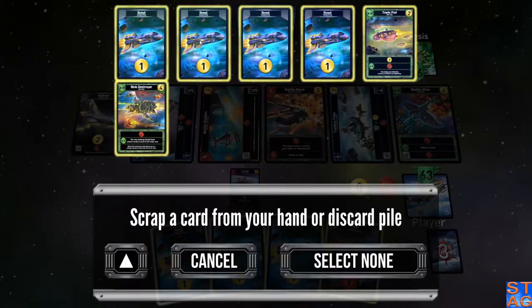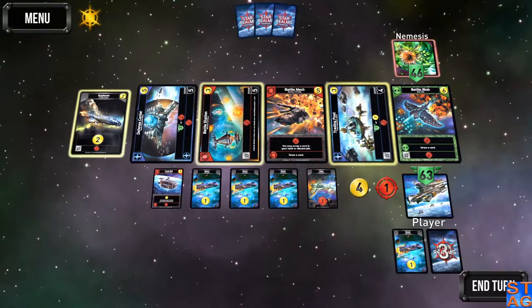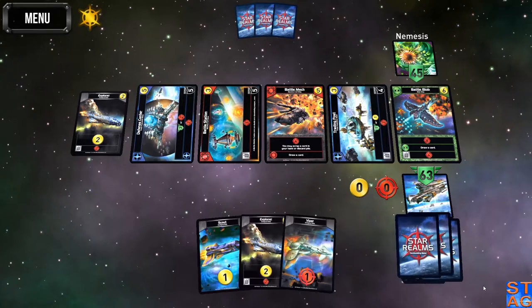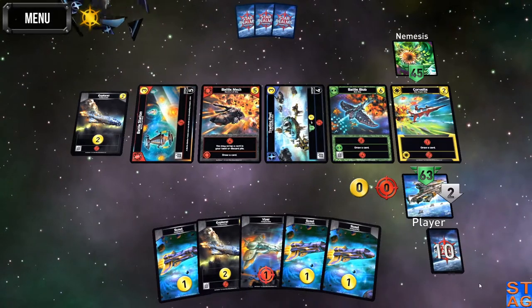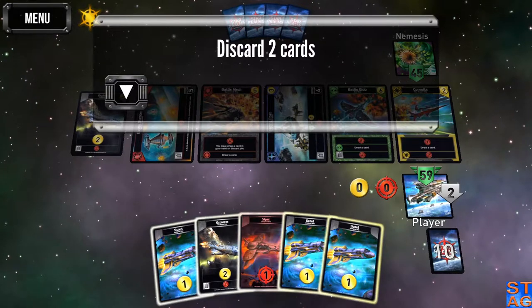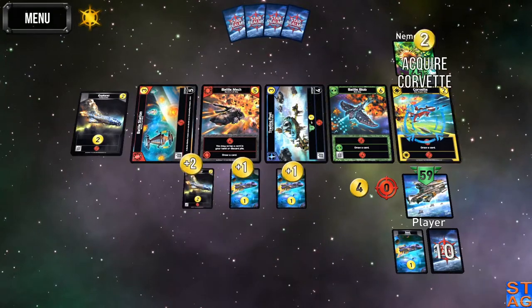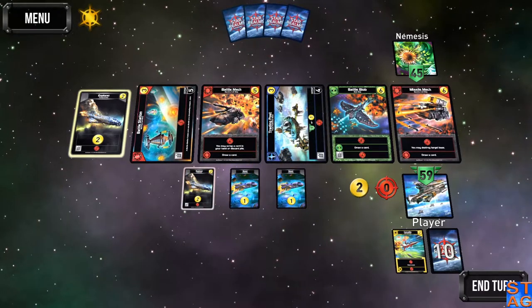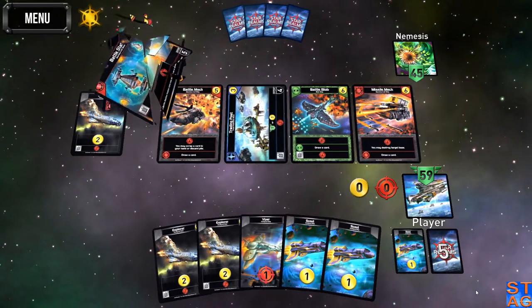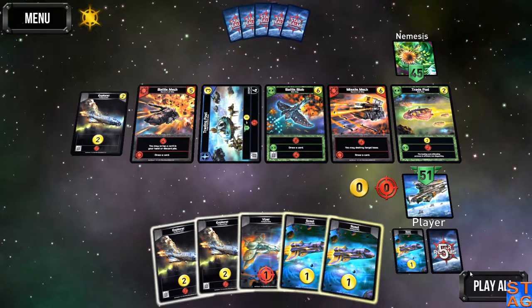It's already doing six damage to me each turn. Trying to avoid going for the bases. The battle mech — if I can get that, it's going to be really helpful. I'm discarding two. I'm not going to be able to get the battle mech, but I can get the corvette and one other card. Corvette, missile mech — that's what I need badly, so I'm not going to scrap that card. He's going to do eight damage to me this turn because he's got three, plus those five.